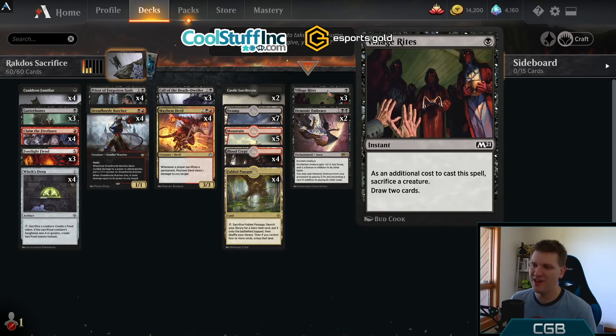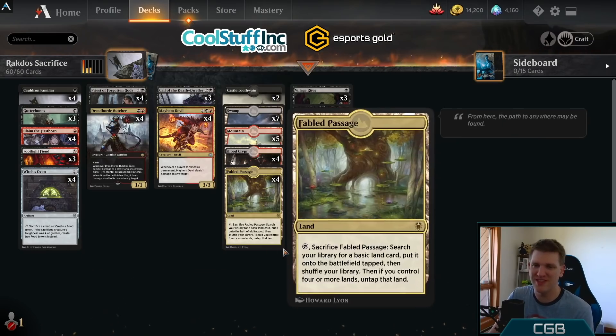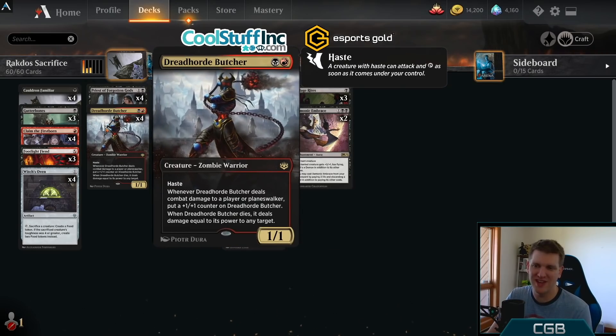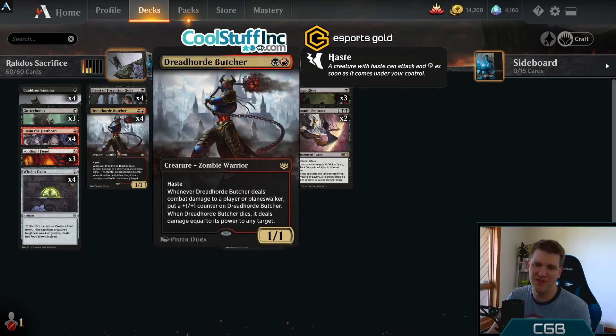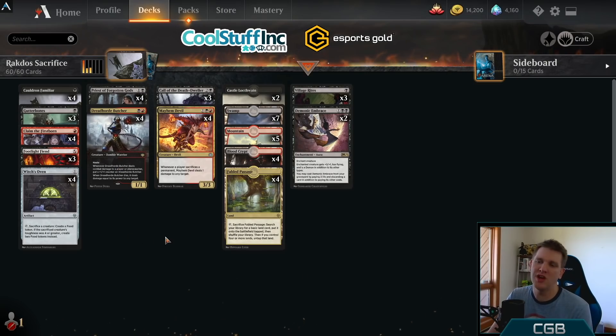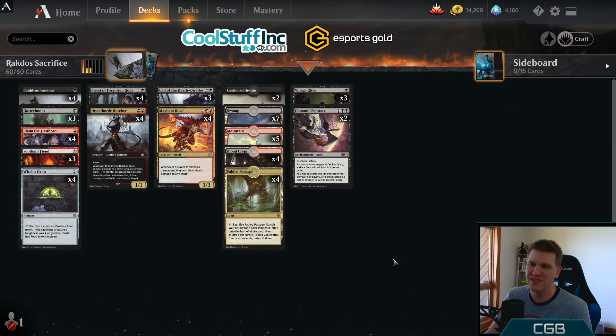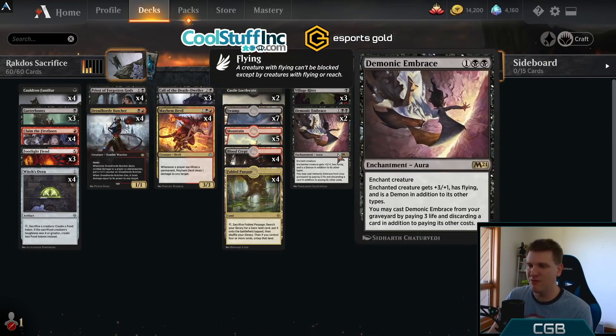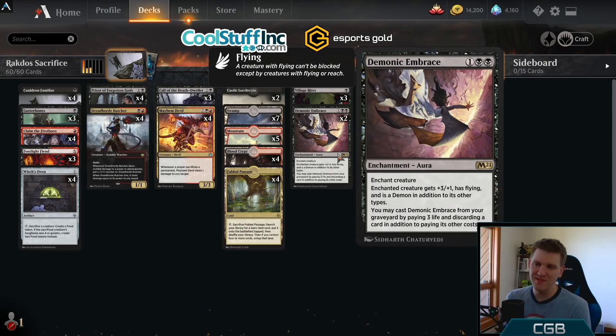This is the best version of an Altar's Reap-type effect we've ever had — it makes the other ones look silly. One mana is a really low price for this effect and it goes great with Claim the Firstborn when you're missing a sacrifice outlet. I don't play Woe Strider — it's kind of a mopey card, not nearly as powerful as the deck deserves. Village Rites is an excellent way to maintain a density of sacrifice effects without sacrificing power.